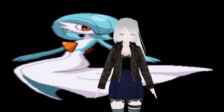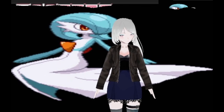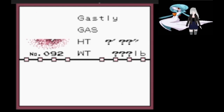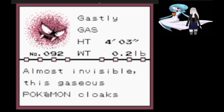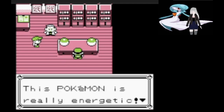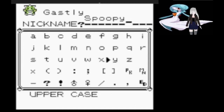With that out of the way, let's get into it. We start out in Professor Oak's lab, where we select Gastly from the starters. We name the Gastly Spooky.